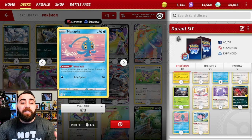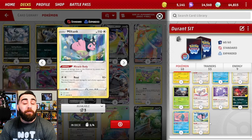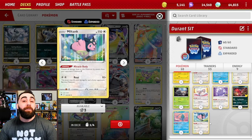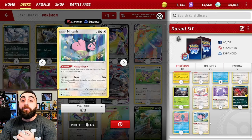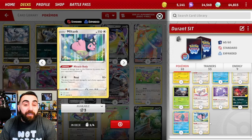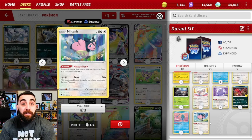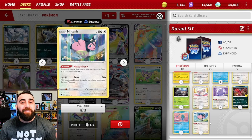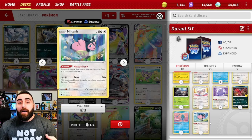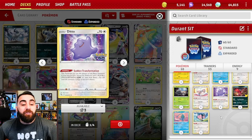Some of the other Pokémon we have: Manaphy to protect our bench Pokémon — very important. We have Milktank because Miracle Body prevents all damage done to this Pokémon by attacks from your opponent's Pokémon V. So you can just not put anything else in play if your opponent doesn't have a way to deal with Milktank. Decks like Mew and Lugia or Lost Zone often do have answers, but something like Arceus Goodra might not — though sometimes they play Cramorant, so be careful.